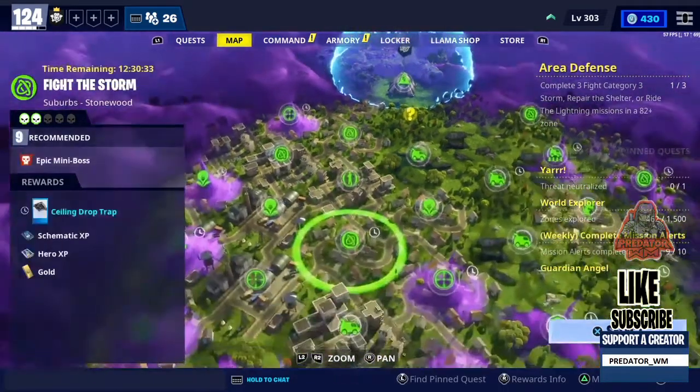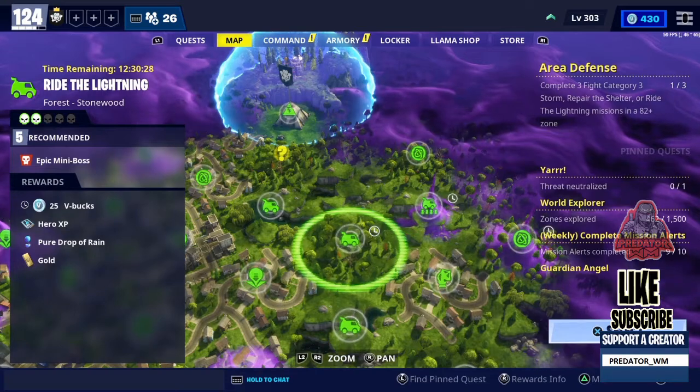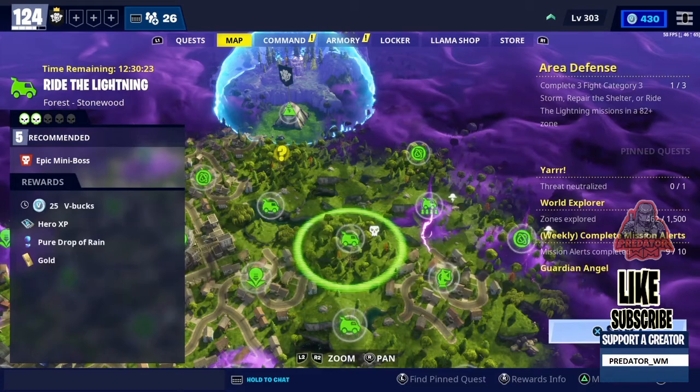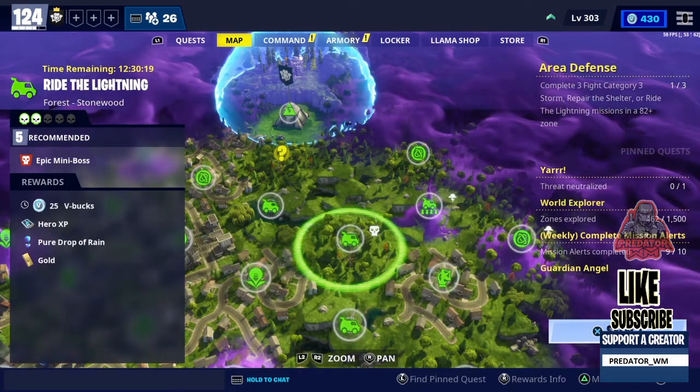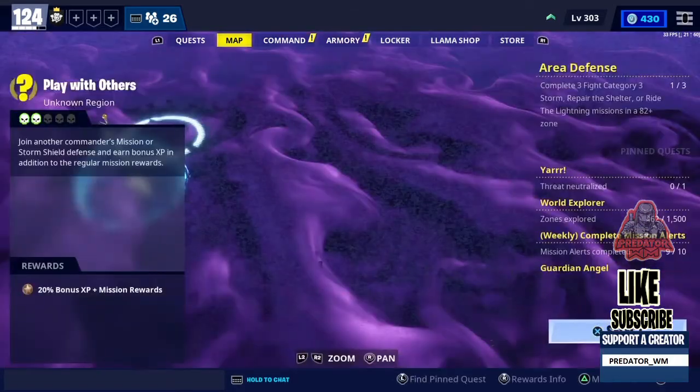The first one is Stonewood. As you can see on the screen, it's 'Lighting in the Forest' — Stonewood power level 5 — and you can get 25 V-Bucks in that mission. It's a very easy mission, plus there's a Pure Drop reward. Moving on to the second one, which is in Plankton.